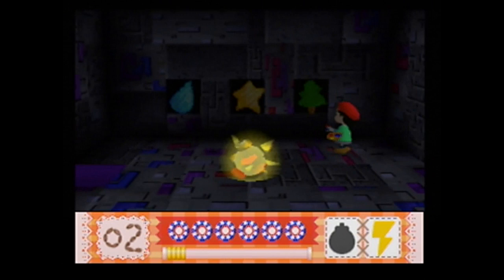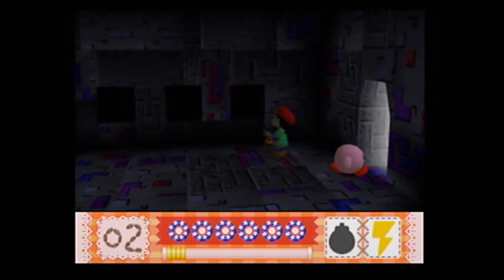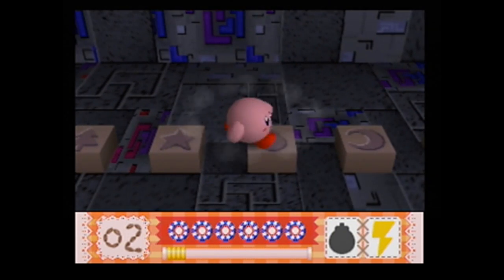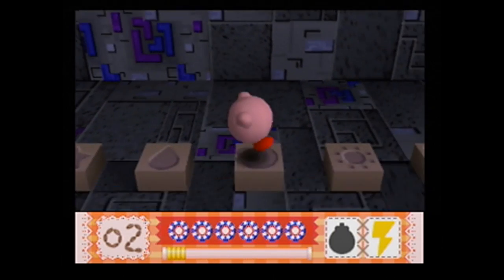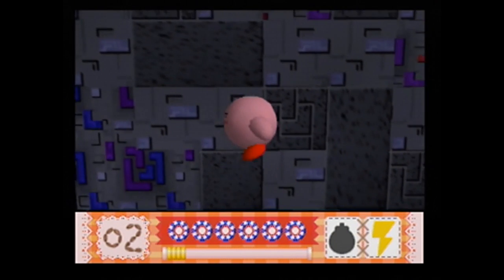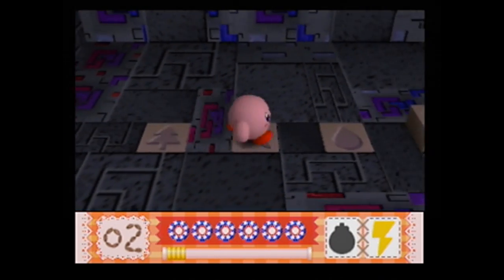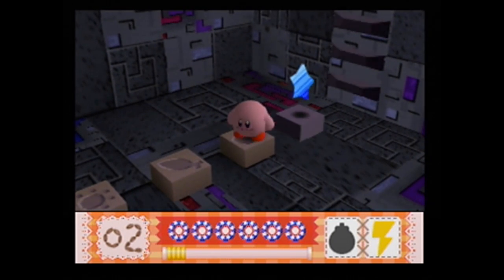If you have the light bulb ability and light up the room, she actually made three drawings on the wall - a water droplet, a star, and a tree. If you go into the next room - and I love how she just draws in the dark - you see these buttons that have markings on them. If you follow them from left to right matching the last room - water droplet, star, tree - it will change between playthroughs but it will lead you to a crystal.